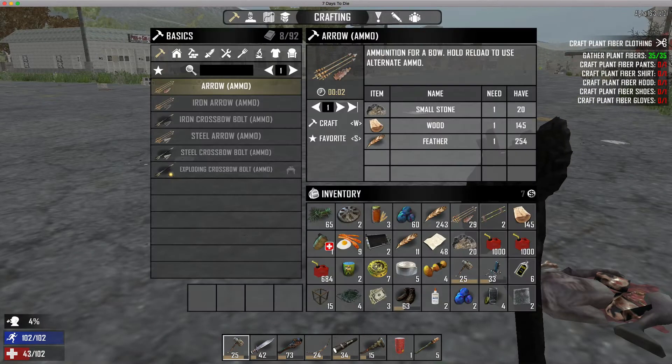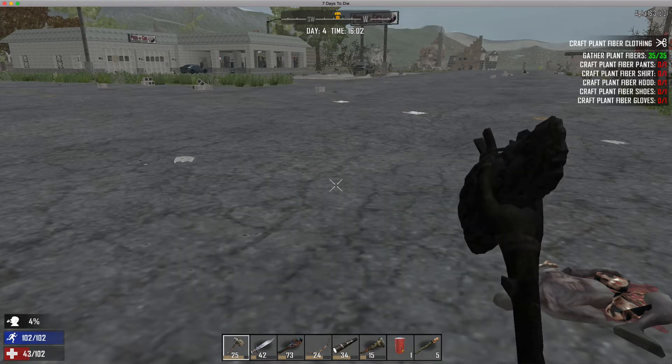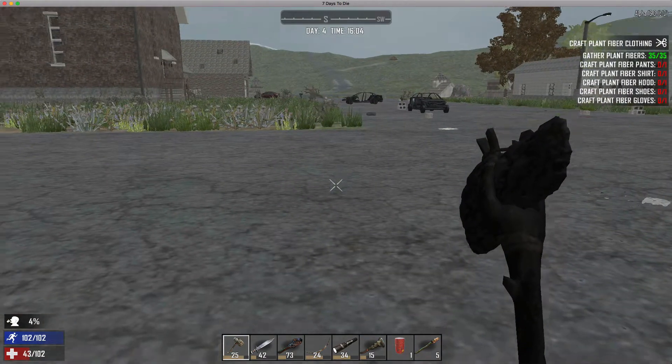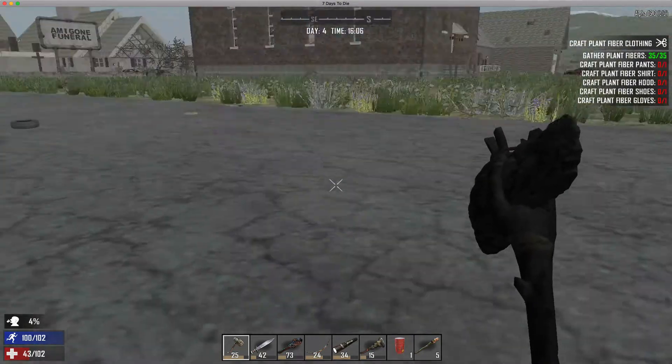I bring up my inventory and just interact with it — pick something up and set it back down. When I exit, if I move my mouse just a tiny bit it jumps. I literally just move my mouse like a pixel, or with no intent to move it at all. Happens all the time.